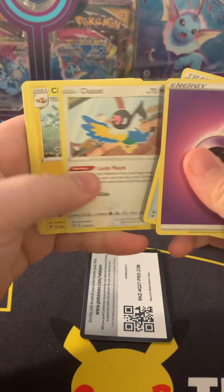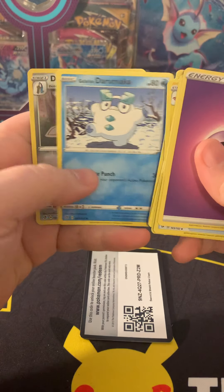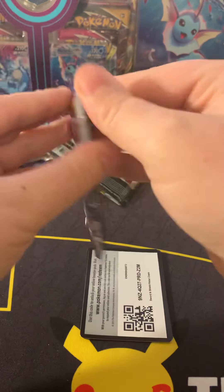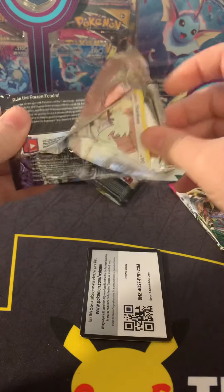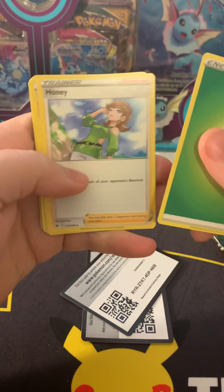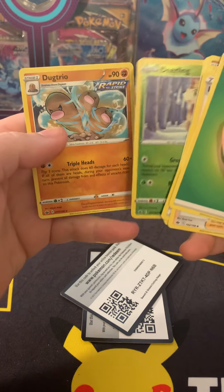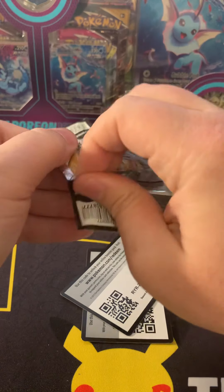Rebel Clash results: psychic energy, Scoop Up Net, Chadot, Charjabug, Growlithe, Dreepy, Snover, Binacle, Galarian Darumaka, Dual Blade, and the non-holographic Eggslash. Moving on to Chilling Reign — that alternate art Calyrex looks amazing, would love to pull that. Results: Leaf Energy, Honey, Impact Energy, Path to the Peak, Furfrou, Venipede, Spheal, Crabrawler, Deerling, and the non-holographic Ducklett trio. Getting burned.